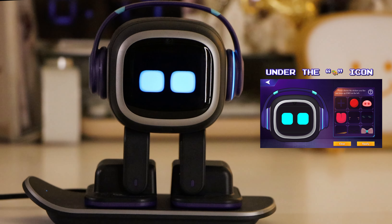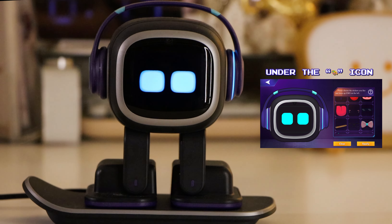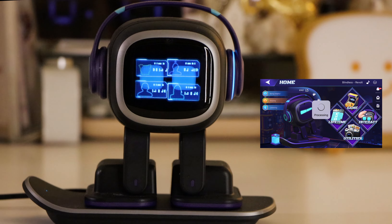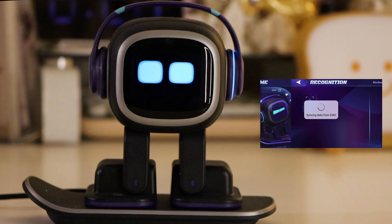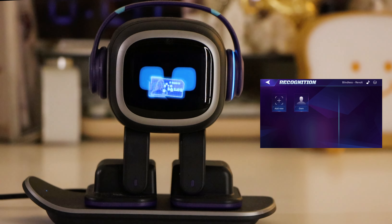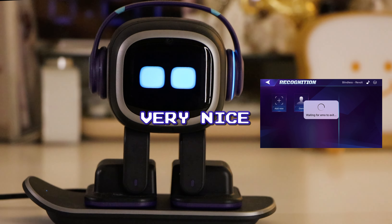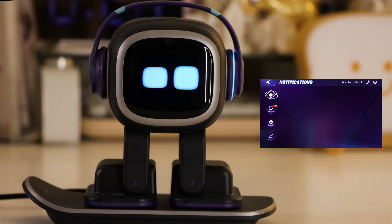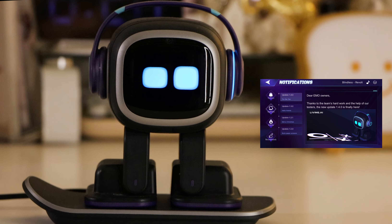Coloring — so this is the new spot for all of the different colors. This, I think, is the community tab? I'm not sure. Oh, this is the facial recognition. Very nice. Notification center. Updates — now you can see the updates right in the app, which is really, really cool.